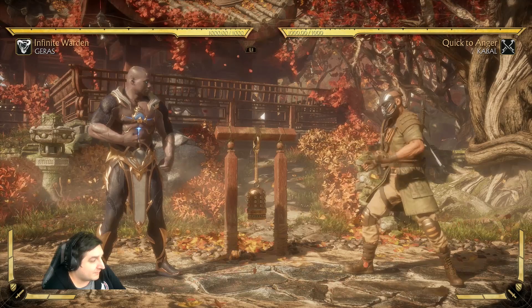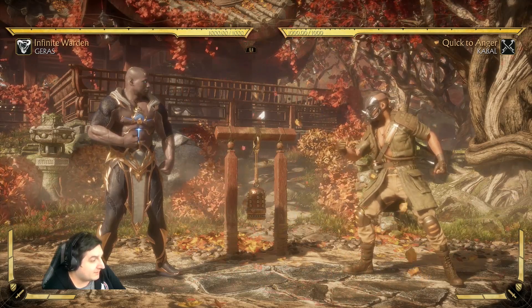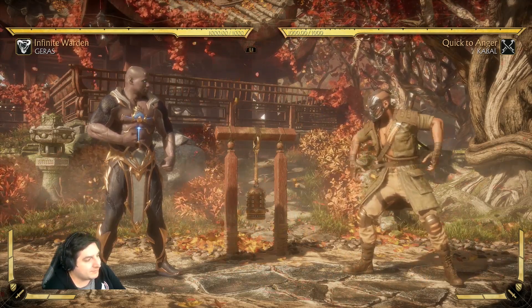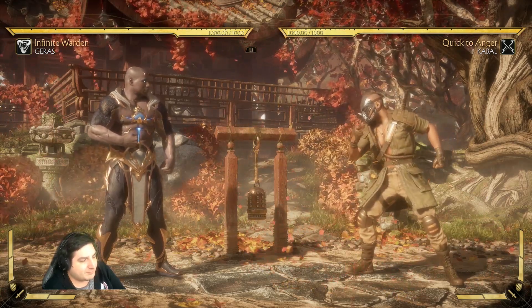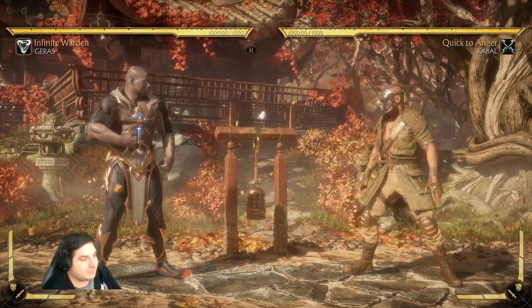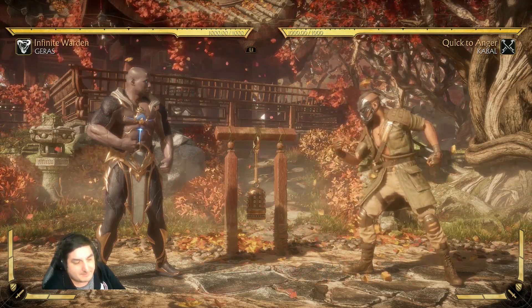So other than that, as far as the general goes, there are several new brutalities for people. Another big one is all get-up flawless block launchers won't hit behind you, with the exception of a couple that were kind of designed that way — like Kung Lao, Sonia, and Garrus apparently are the exceptions.